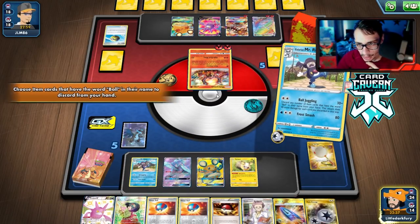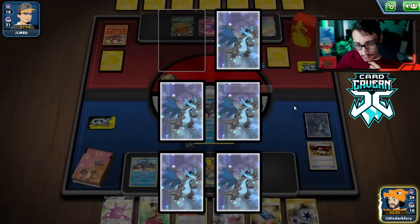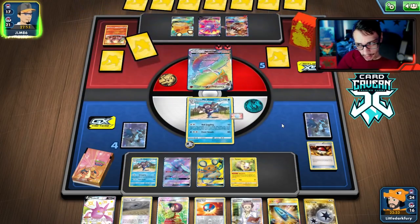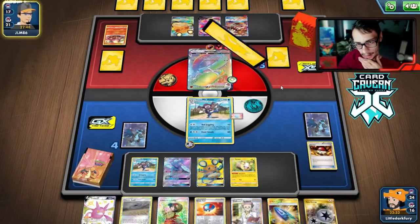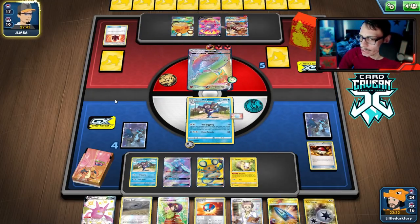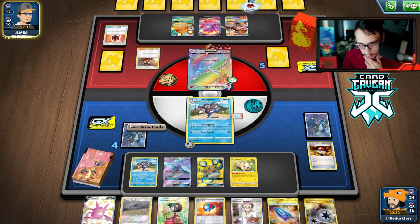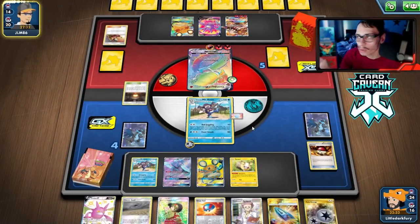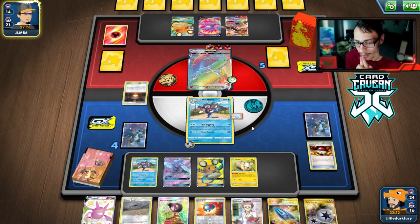We see a Volcanion. We knocked out the Centiskorch — to do 170 damage we need four balls: 50, 90, 130, 170. To KO the Heat Ran we need three balls because their HP is lower. We need to find Rod this turn because we're out of Mr. Rime. We go Erika — actually we'll Research because we need Rod urgently.